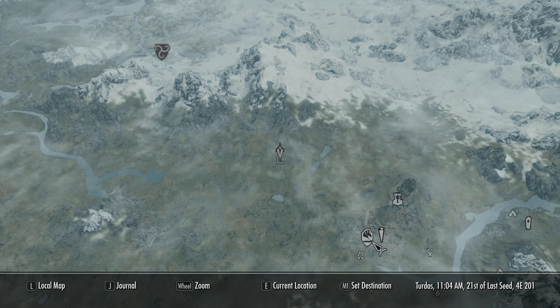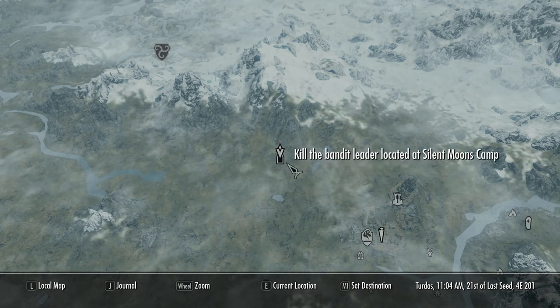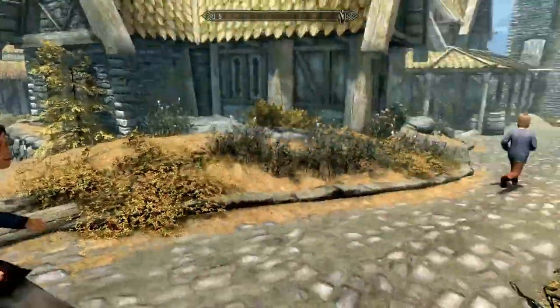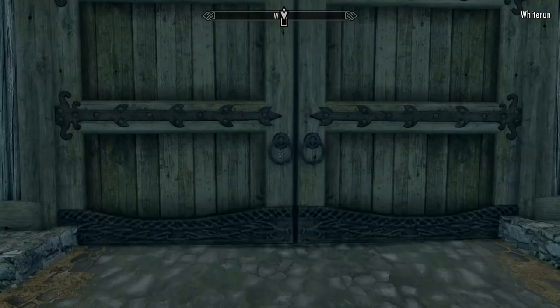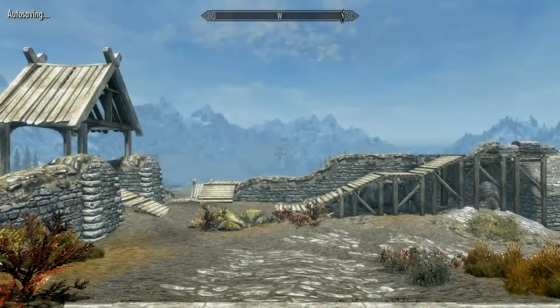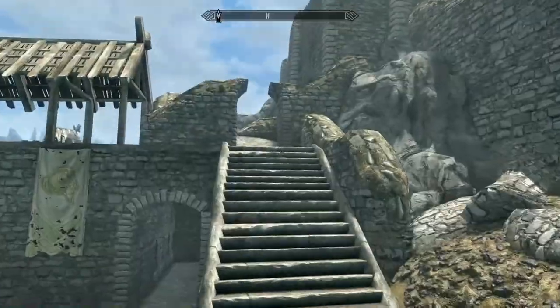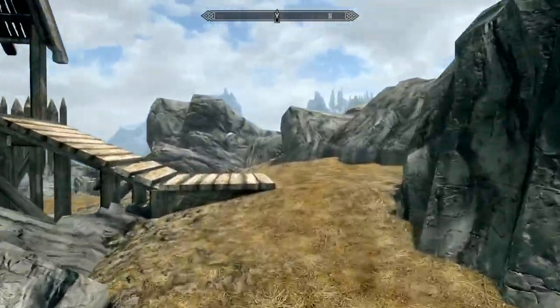Let's run out where we were last time, see what little event pops up, then move across and head to Silent Moons Camp — that will probably be this episode. We'll see if I live through this one. Someone running by me — my alert goes up. Giant's gone, which means things have been reset and the bandits might be back in their cave down here.